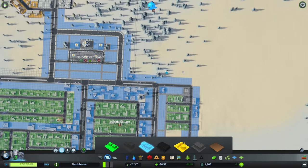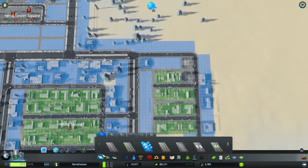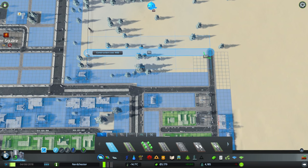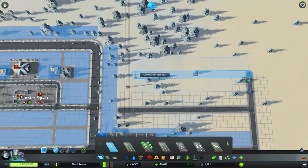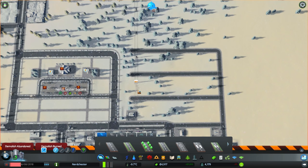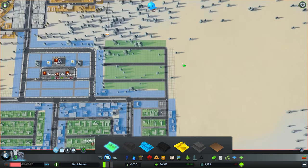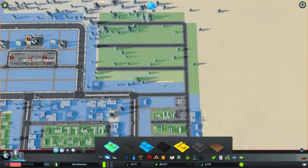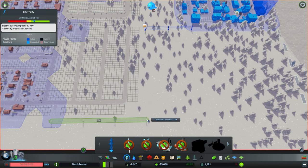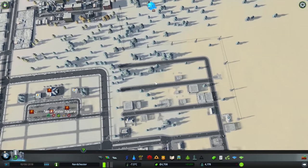I'm thinking I could probably do another residential zone just here — that is totally a thing I could do and I kind of want to. What would be the best way to connect this up? I guess to this road would be my best bet. So let's go like that, and do the same again just like that. That seems like a reasonable space for residential zoning. So I'll pull out the power lines once again and just fill all this up with residential, because it does connect to what was a commercial zone — but we actually have a proper commercial zone now, so we should be okay.